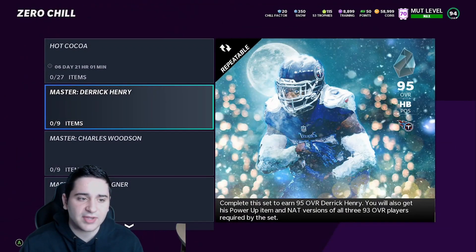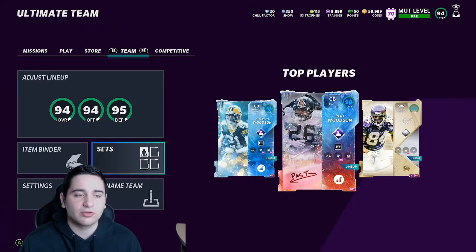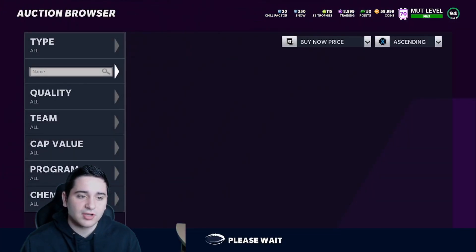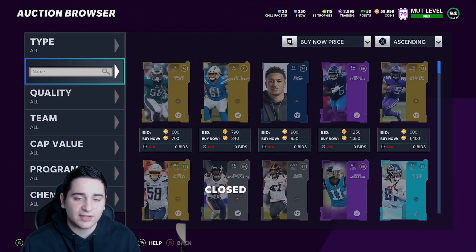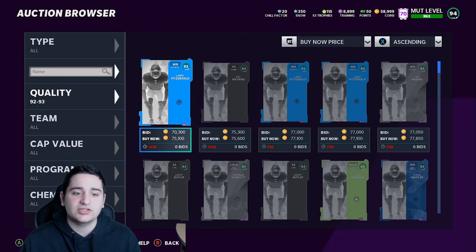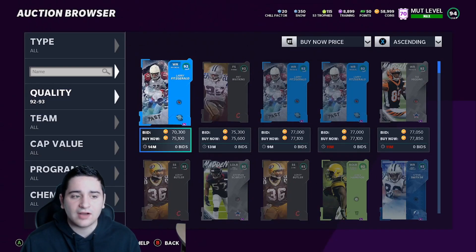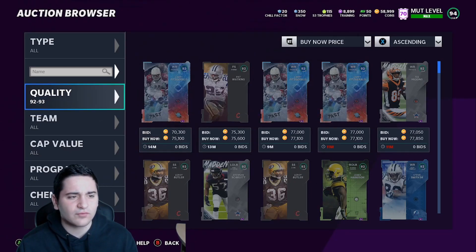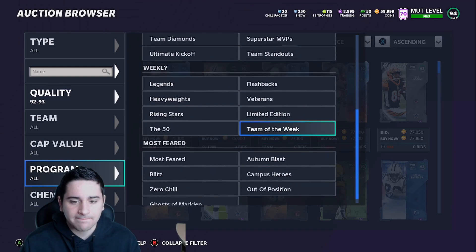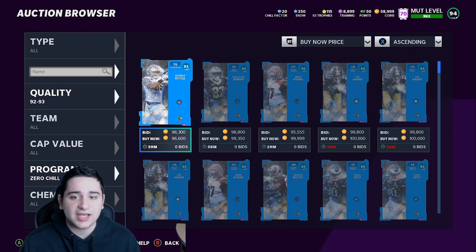Quick sell those cards and get your snow. There aren't many snow methods, so don't say these aren't good methods - there really aren't snow methods. You either grind the game, get your snow by doing solo challenges and quick selling cards you get for free, or you go to the market and buy players outright. For example, 92 Larry Fitzgerald - I think you get 11k snow for that card itself. We're gonna look at zero chill cards. 93 George Kittle - this is a good card to buy, 96k, not bad at all.